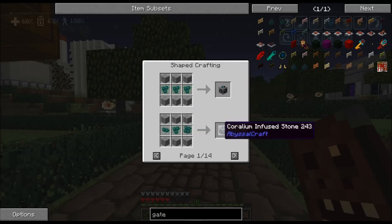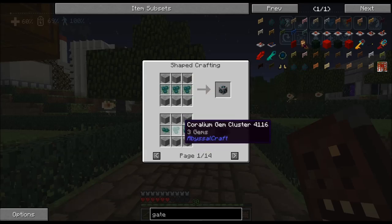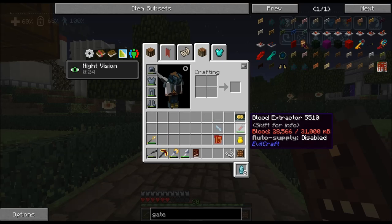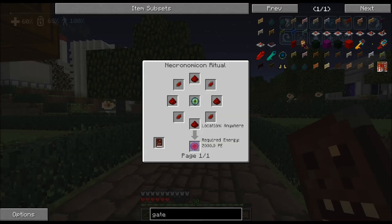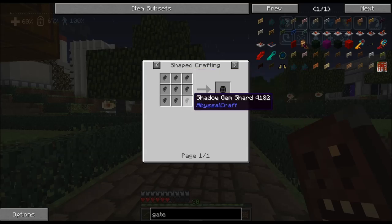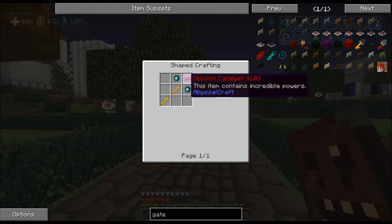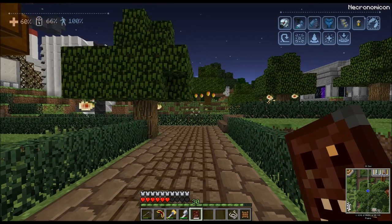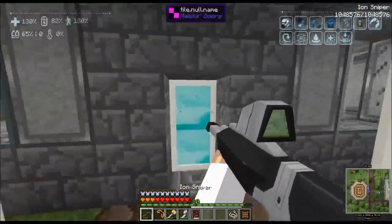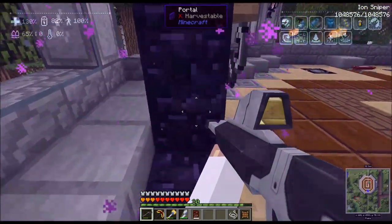Looking at the gateway key recipe: two blaze rods, that's easy. A Corellium Pearl made with Protestant Ore... there's no recipe for that. Two of these pearls and some stone — pretty simple. We'll also need a Shadow Gem made from nine Shadow Gem Shards, plus Redstone and Eye of Ender. So let's go to the Nether and get ourselves some Blaze Rods, because that's what we need for the handle.